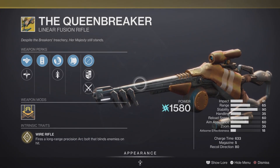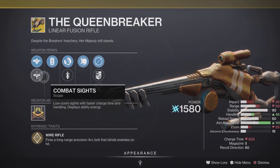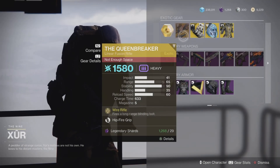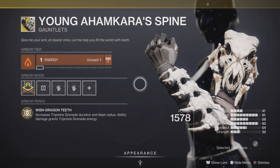Next up we have the Queenbreaker, a linear fusion rifle, as our exotic weapon of the week. It comes with an intrinsic perk called Wire Rifle — fires a long-range precision Arc bolt that blinds enemies on hit — along with two different combat sights and pretty excellent rolls, making this fantastic in both PvE and PvP.